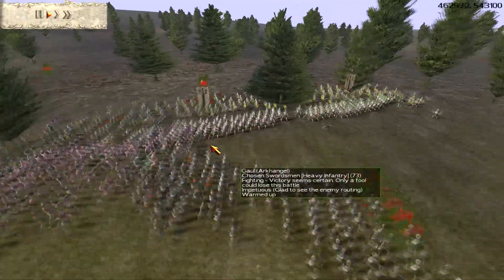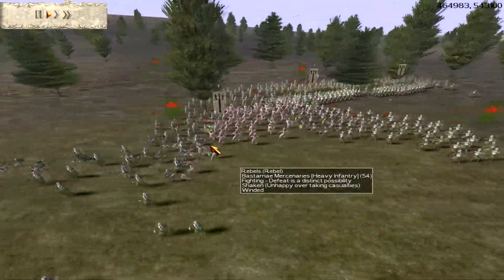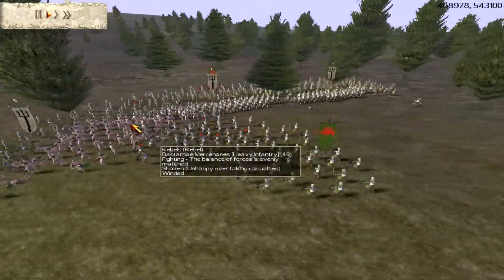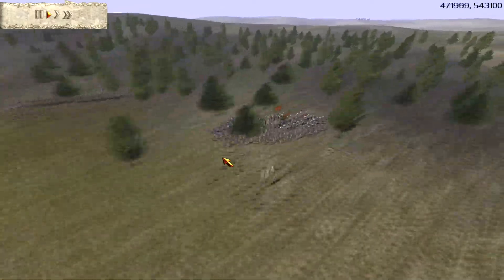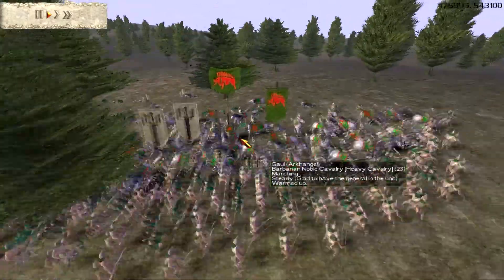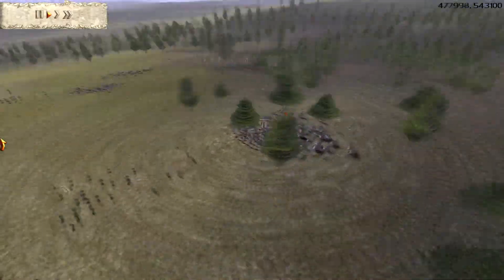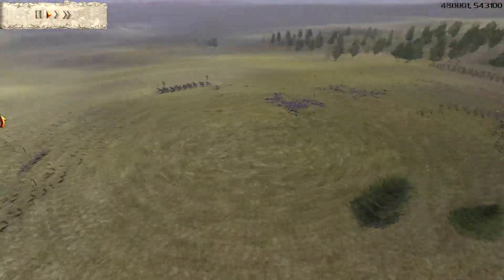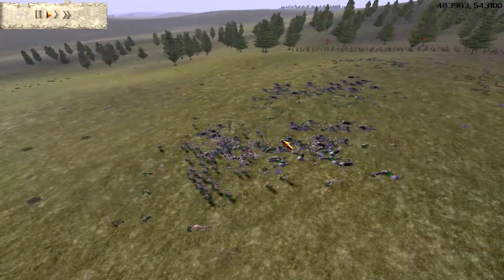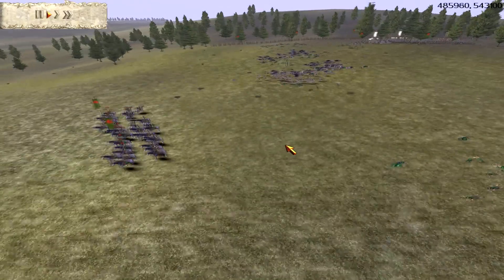My chosen swordsmen have flanked them in every direction. A couple of units wandered off to engage elsewhere, but my cavalry over here is still fighting the Spanish mercenaries and Bastarnae's and actually losing that fight. I've pulled some of my guys out, and my archers are going to do some damage to the Bastarnae's in the meantime.